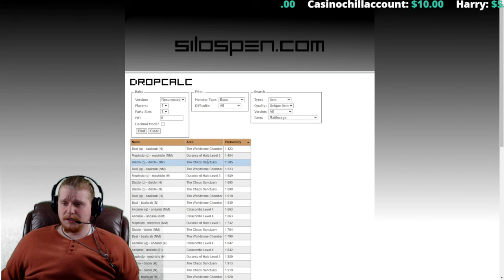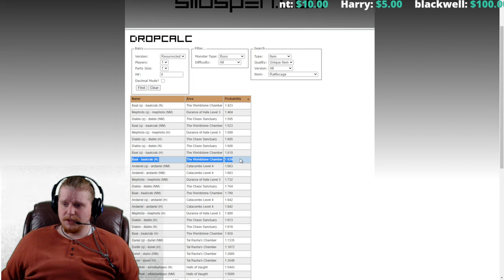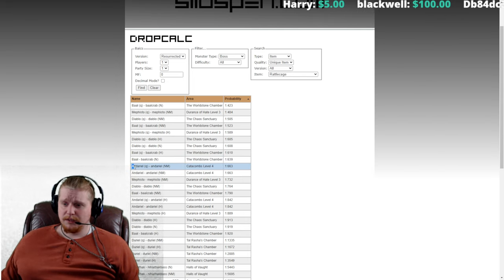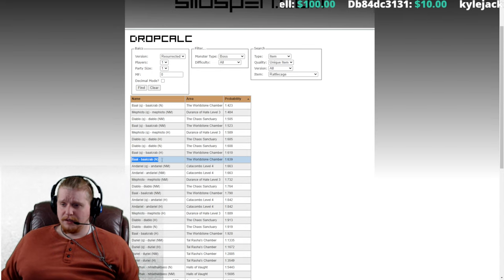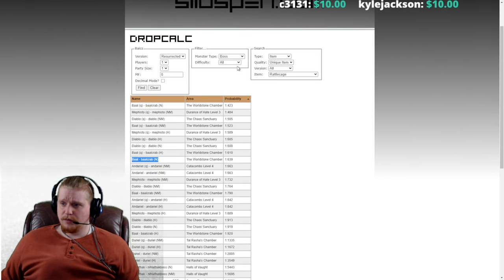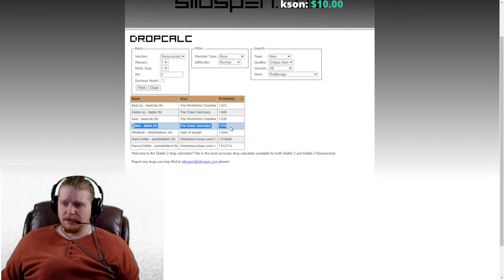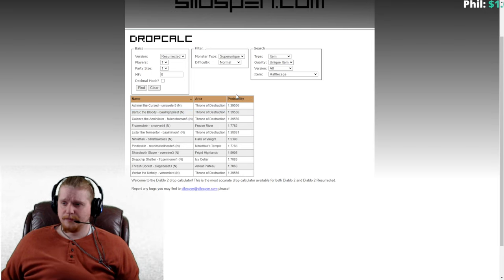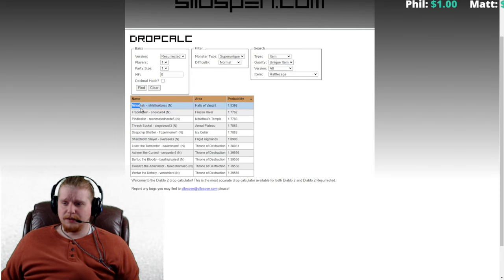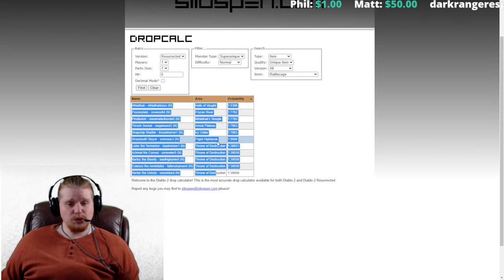So we go to Probability, and it looks like if we avoid the quest kills, Baal in Normal Difficulty is the best possible chance for a Rattle Cage. D'Ariel in Nightmare is also right up there in 2nd. And Mephisto in Nightmare, and Diablo in Nightmare. Diablo has a chance at 1 in 919 — not bad. As far as Super Uniques in Normal Difficulty go: Nilothak, Frozenstein, Pendle Skin, Thresh Socket, Snapchip Chatter, Sharptooth Slayer, Lister, Ackmel, Barta, Colenzo, and Ventar the Unholy.